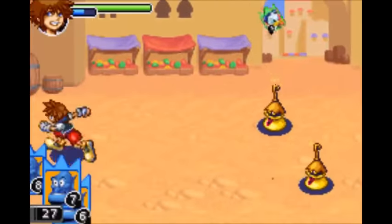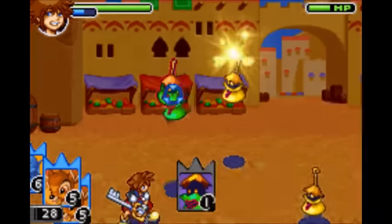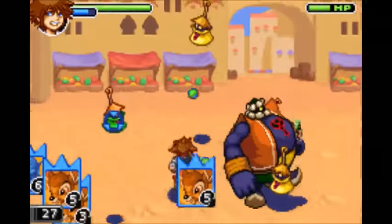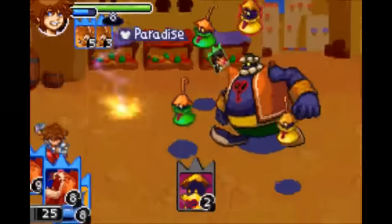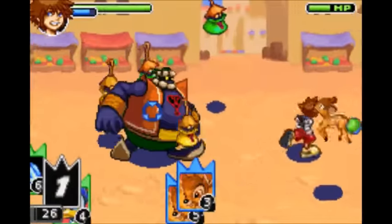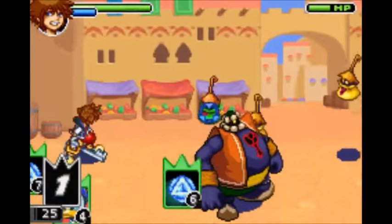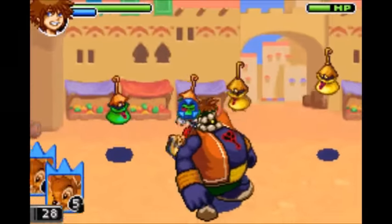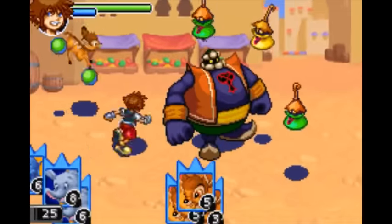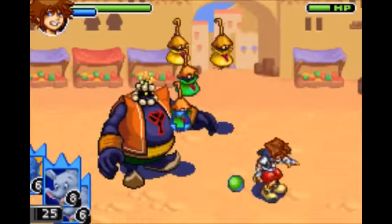Next is Bambi. Unfortunately he's not as overpowered as he was in the original Kingdom Hearts. When you summon him, he starts hopping around and dropping health orbs for you to pick up. Level him up and he drops even more of them — the big ones this time. Level him up even further and his hops can also stun enemies.